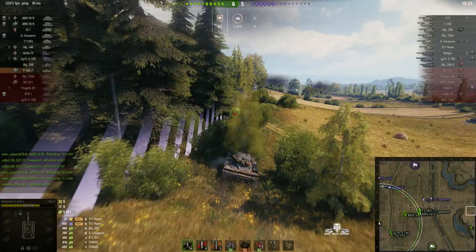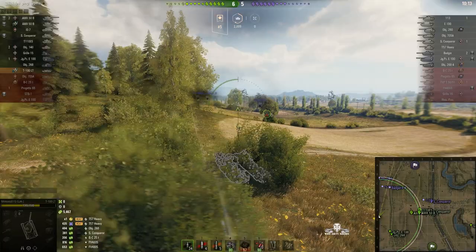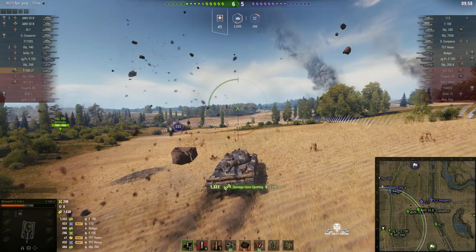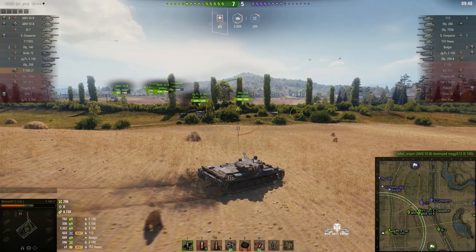5.4K damage spotting so far. He knocked a tree down, but I don't think that will worry the enemy — they're just too far away to see it. He's into the bush. There's a Badger — pull back! He fires a round at the E100, gets some damage, but got hit by the Badger. You can see the shells trying to hit him, but he's just too quick for them. His spotting damage has now gone up to 8.7K!